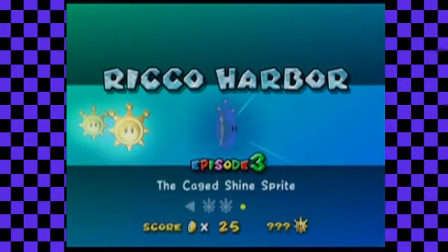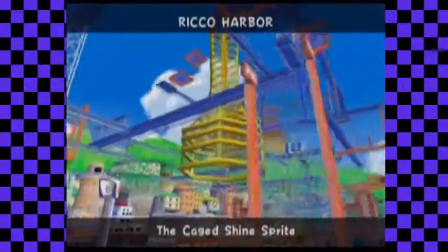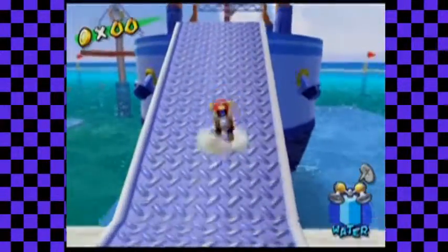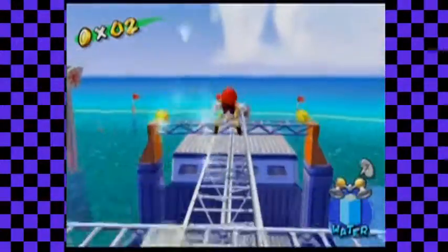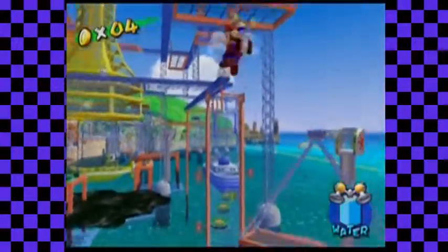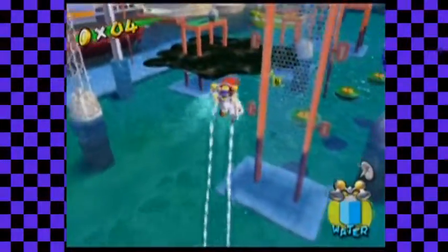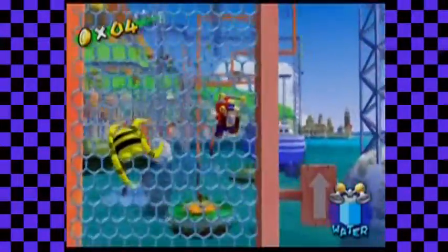We're gonna go grab a Shine Sprite in the cage. It just kind of gave up its little match with Brock Lesnar, so it's just stuck there in the cage. I mean, I don't know how anyone would be able to get out of there, except if there weren't that hatch on the floor. There's a hatch on the floor — I've played this level a lot. All we have to do is basically get up to the top and get in. We can easily just climb up through here.